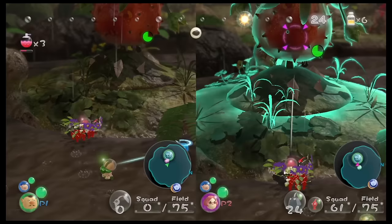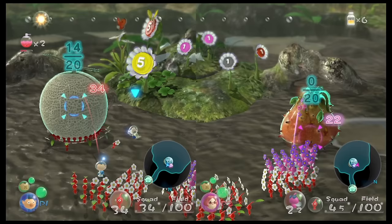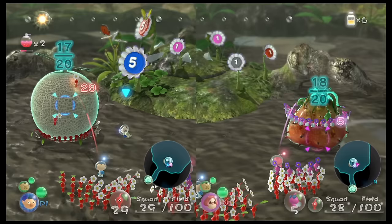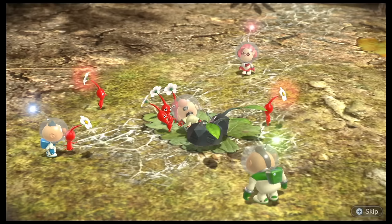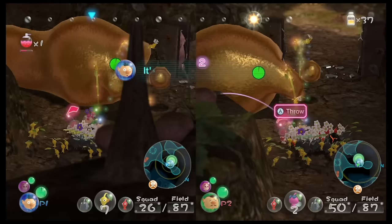At number 2, Pikmin 3. The port of Pikmin 3 to the Nintendo Switch is an excellent upgrade from the Wii U version, especially in terms of co-op play. While the original game did have some limited co-op modes, the Switch version allows the entire campaign to be played with a friend. This means you and a friend can control two squads of Pikmin and complete objectives together, making the game even more engaging and entertaining. The Switch version also features new side story missions that can be played co-op, adding even more replay value.